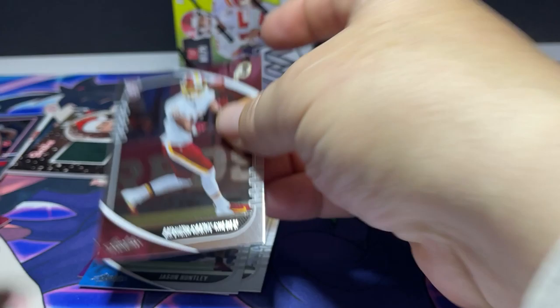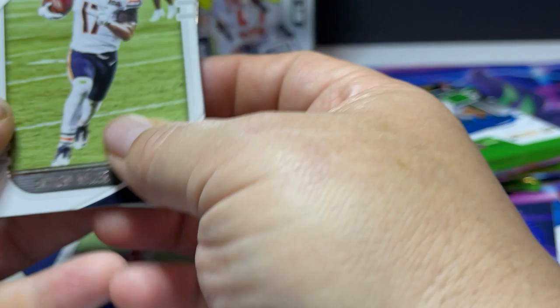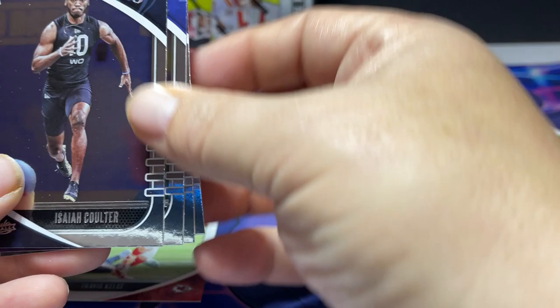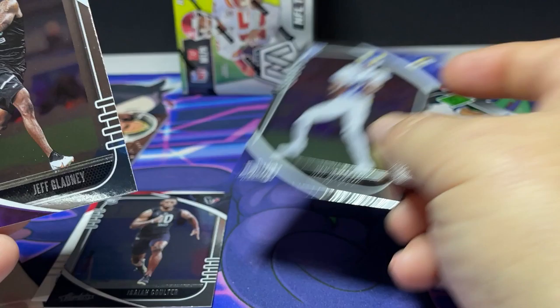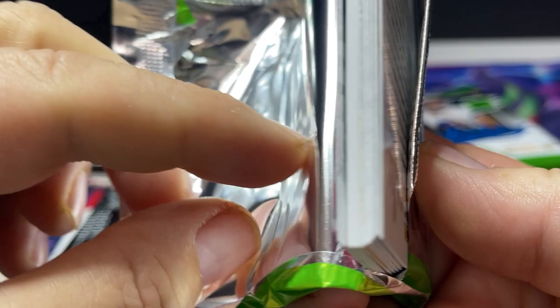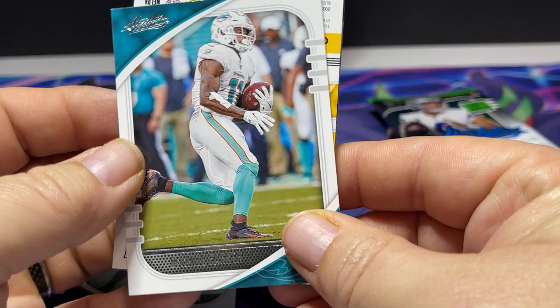Daniel Jones. Here come the rookies — KJ Osborne, Tommy Stevens from the Saints, Jason Hutley from the Lions, and Antonio Grande-Golden from, dare I say, the Washington Football Club. We've got Brian Edwards on the back and a Kelsey on the front — boy, that's a good card, he's having a great year. Anthony Miller, Stephon Gilmore, Phillip Lindsay. Here come the rookies — Coulter for the Texans, Van Jefferson, Jeff Gadley, and Brian Edwards.